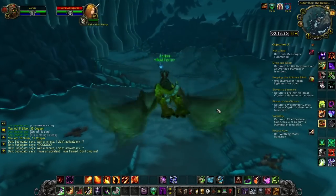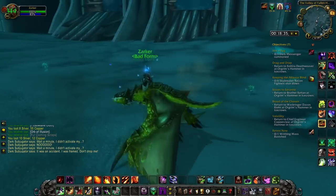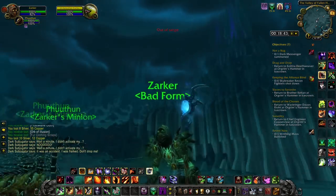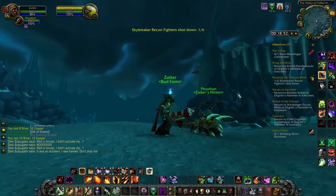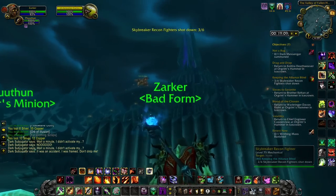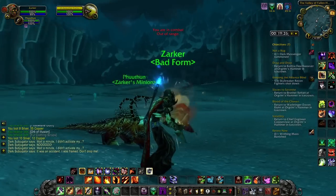Fly down here, ignore that retreat for now. Get to about the middle and avoid standing on a skeleton guy. Look up — as soon as you see one of these, click it and then click your SMG item in your inventory. It's got a pretty short cooldown. You've got to do that six times. Go for the ones that are coming your way. And that is another daily done.